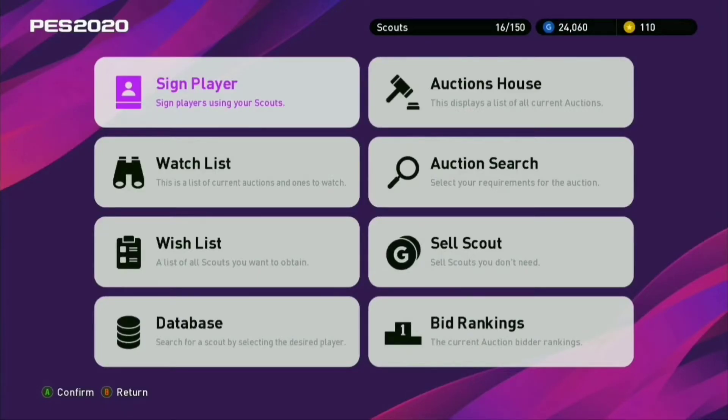Hello guys, welcome back to Snowbroken. Today I'm back with a video in which I will show you how to get Vinicius Jr and Rodrigo with only two scouts — two scouts for each player.